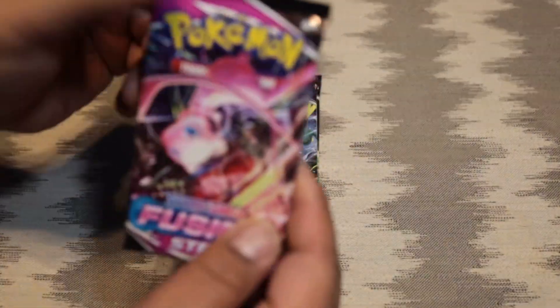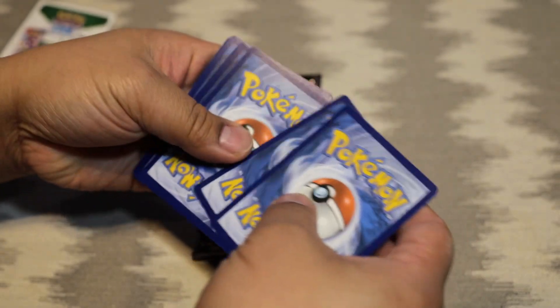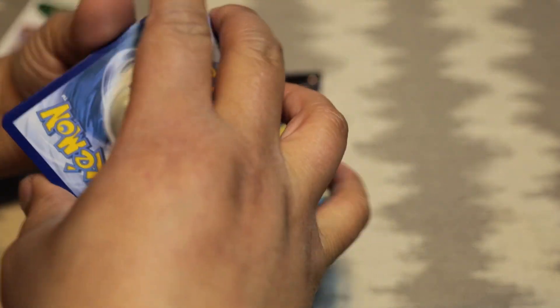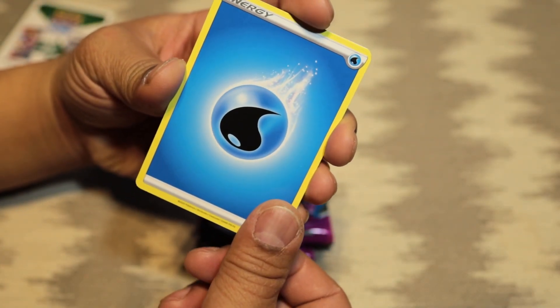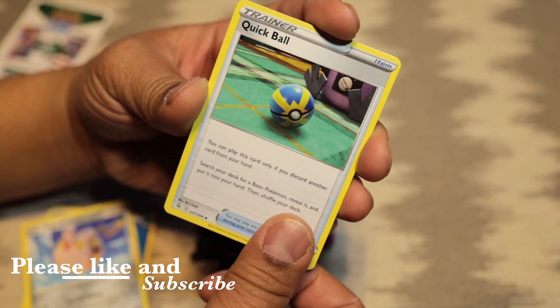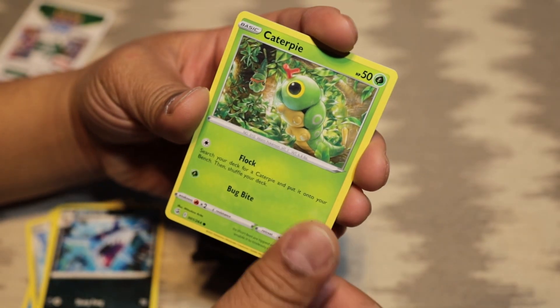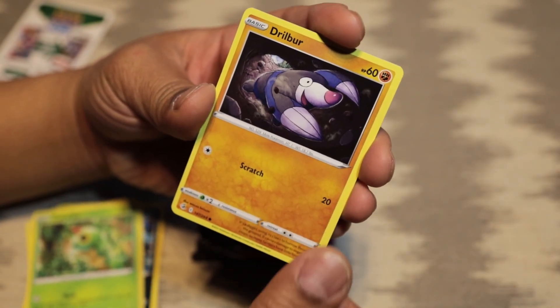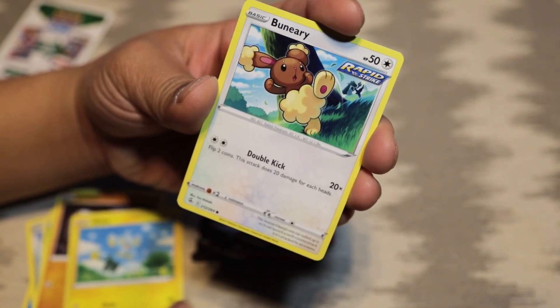All right, we start off with a water energy, a Quick Ball, Sharpedo, Caterpie, Tynamo, and a Buneary.